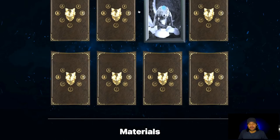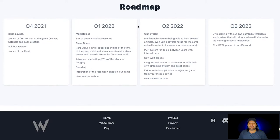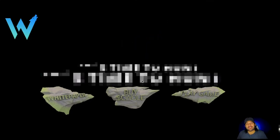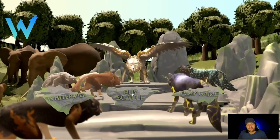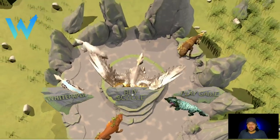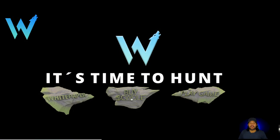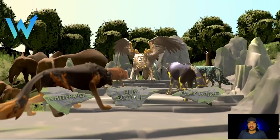Before you mint anything, you are on the Binance network — the BNB network — so ensure that you have enough BNB to purchase the coin and also play the game. Their coin is called CWOLF. Right here in the middle of the screen it says 'Buy CWOLF' — we're going to click that.